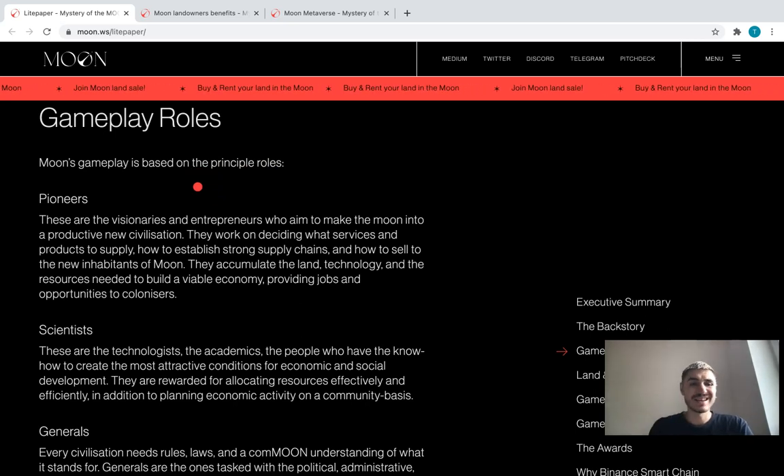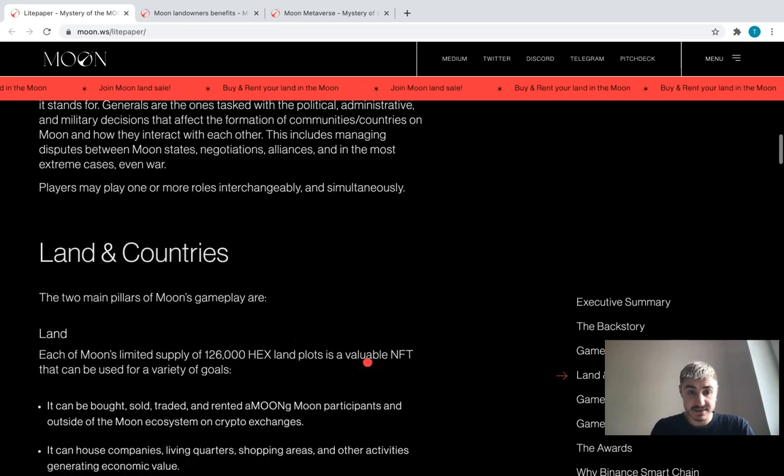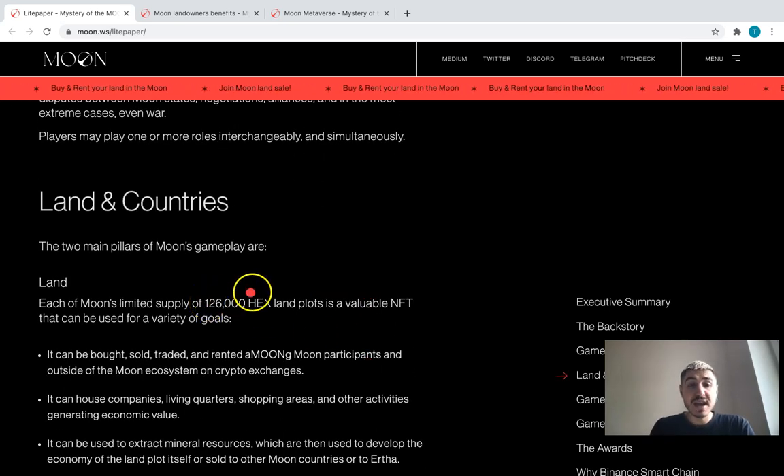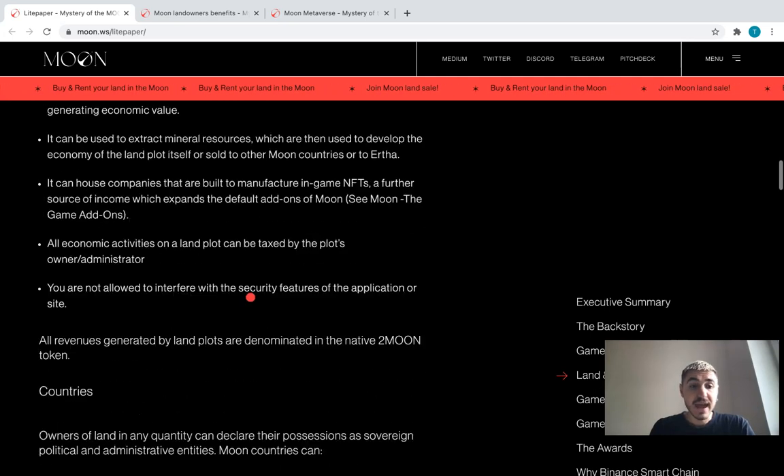There will be different principal roles in Moon's gameplay: pioneers, scientists, and generals. Players may play one or more roles interchangeably and simultaneously. The two main pillars of Moon's gameplay are land and countries.